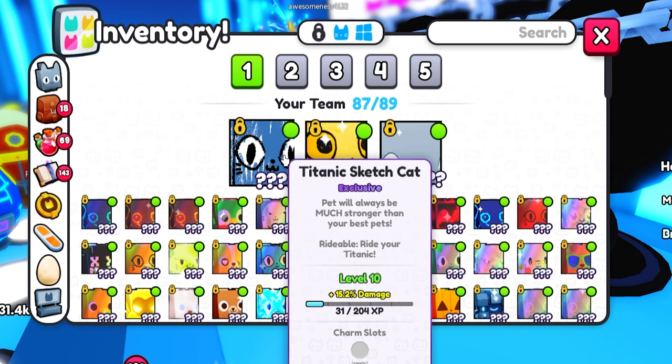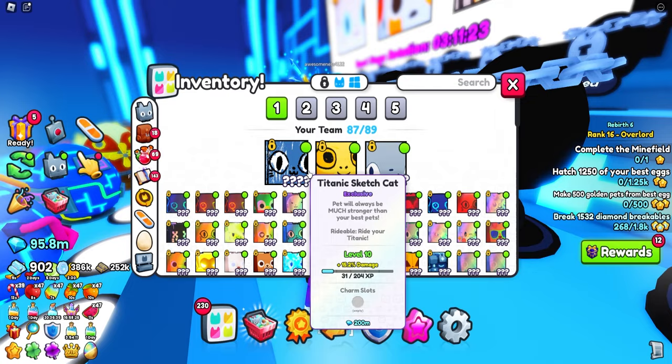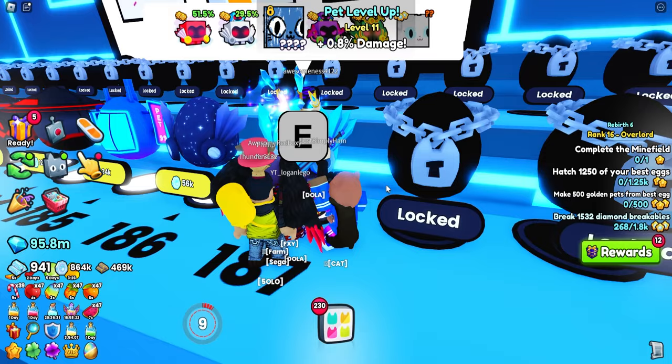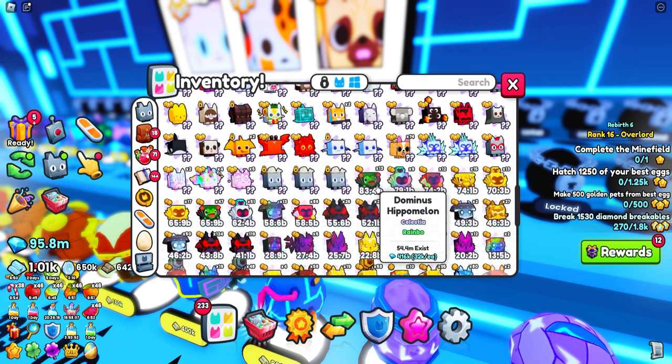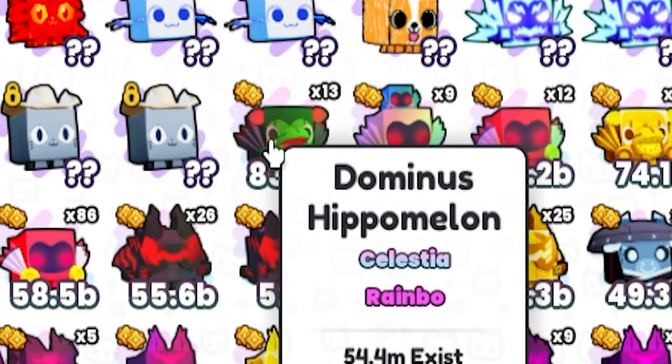This is you and I's Titanic from now on. This is the Tedwafam Titanic - the Titanic sketch cat. We are not trading this bad boy unless I'm making a big win. I'm not going to trade him anytime soon. We're going to keep hatching. We got a 98.2 billion dominus hippo belly - I know Josh is happy right now. Definitely going to eat these later on. Don't clip that! Don't send that to Josh - I'm warning you, do not send that to Josh!